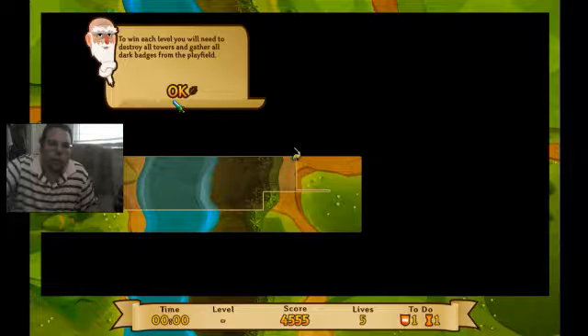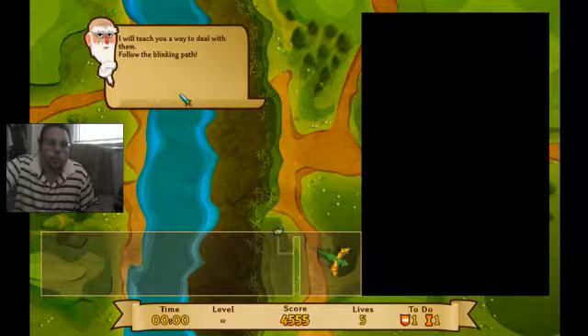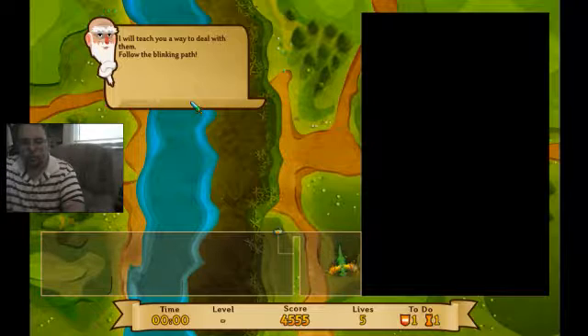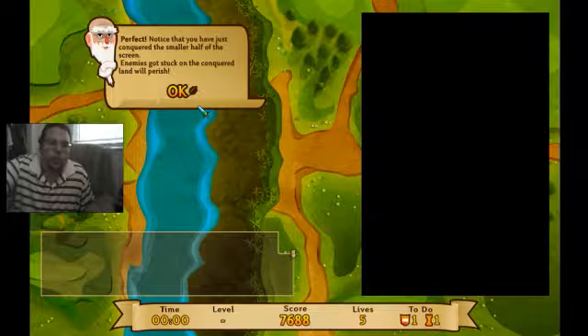To win each level, you will need to destroy all towers and gather all the dark badges. Dragons will do anything to stop you in your quest. If they touch you on the line you are drawing, you will lose a life. I will teach you a way to deal with them — follow the path. Sorry, I went too far. Let's go over this. Perfect.